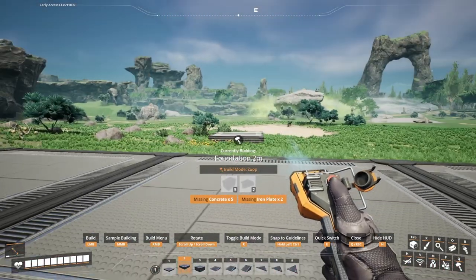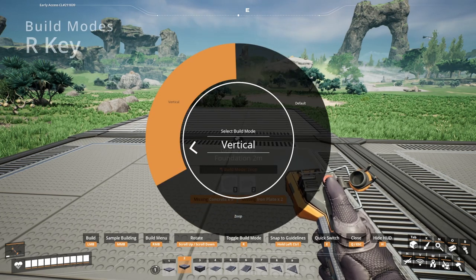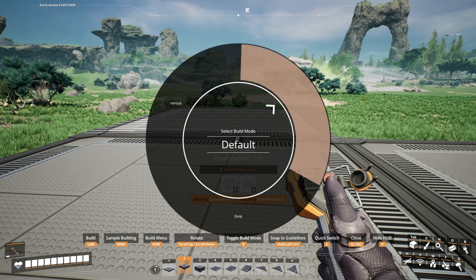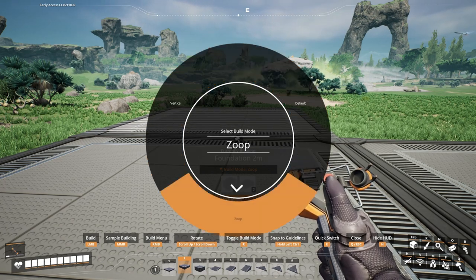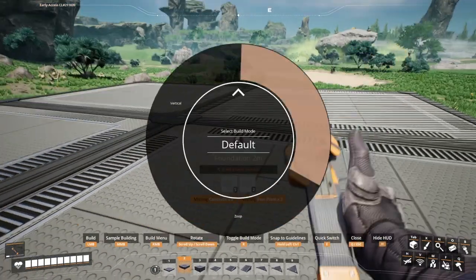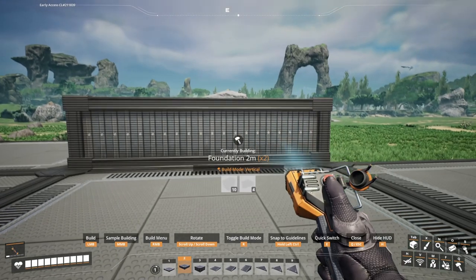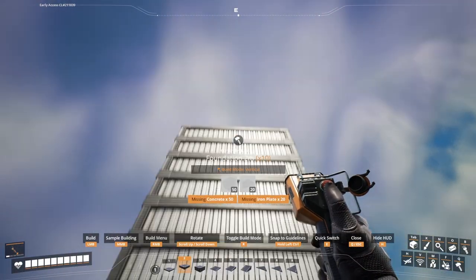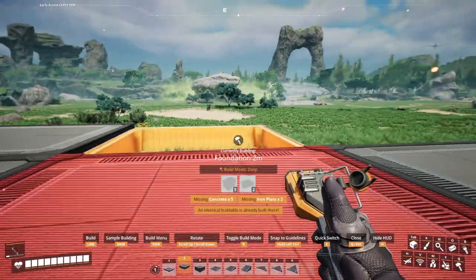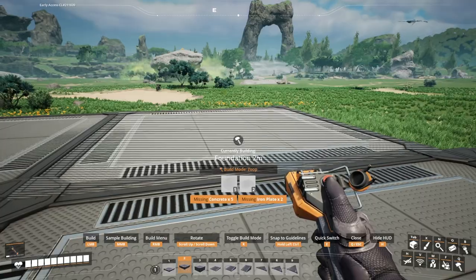Next I want to talk about the build modes. By pressing and holding down R, you'll notice that we can build with a vertical build mode, a default build mode, or a zoop build mode. The default allows us to place a foundation down with one click. The vertical allows us to drag up to 10 foundations up and/or down. And then we also have the zoop, which will allow us to do 10 in any of the horizontal directions.